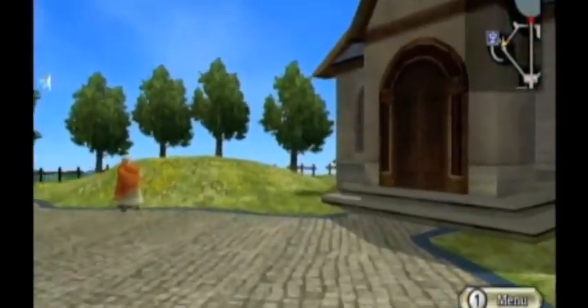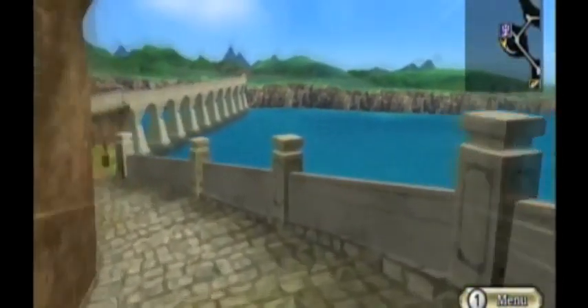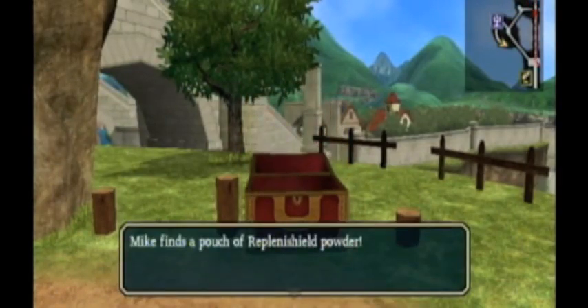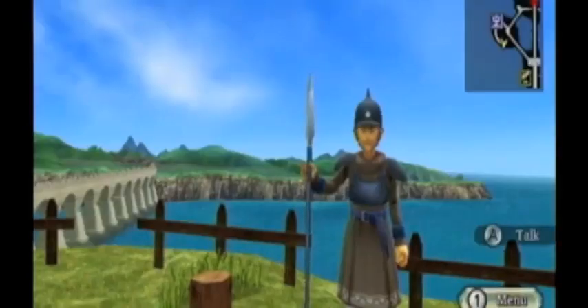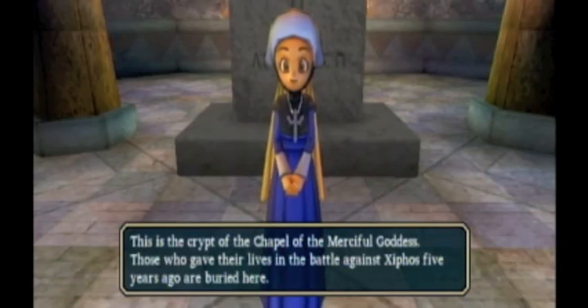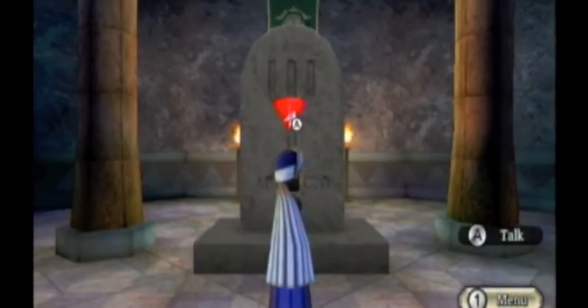There's one more spot you can go to — down here. That's the chapel where you save your game. You can open this treasure chest which has a pouch to replenish shield power — basically repair your shield to full. 'It's been a good five years now since the Deathbringer was defeated. I thank my lucky stars every day that things are peaceful again now.' You come in here and see this lady and she says: 'This is the crypt of the chapel of the merciful goddess. Those who gave their lives in the battle five years ago are buried here.' For a sister, she is kind of adorable.